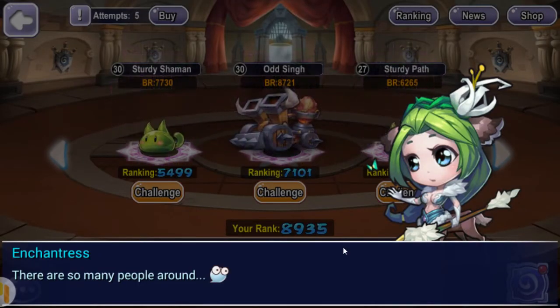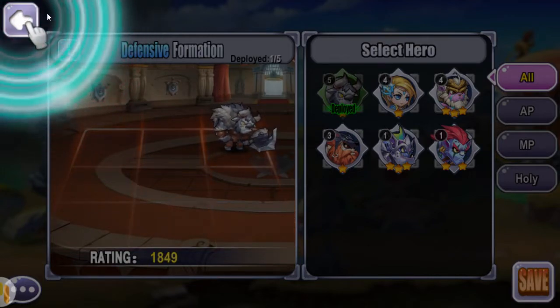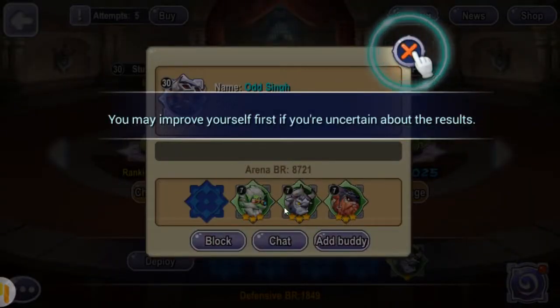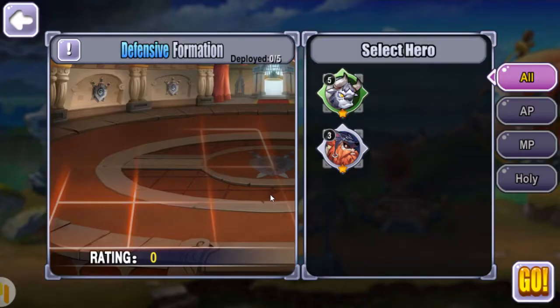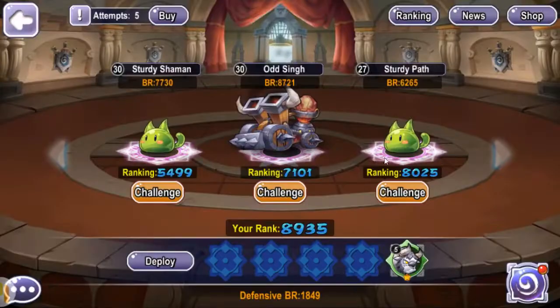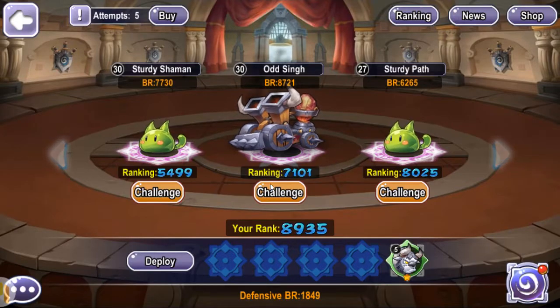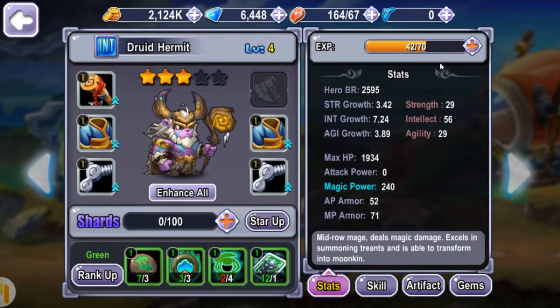I'm down for arena — why not, I'll do one match. Thank you for letting go of my hand. Okay, no way my team's surviving against those — those teams look really powerful. Hold on, let me put some steroids into them.